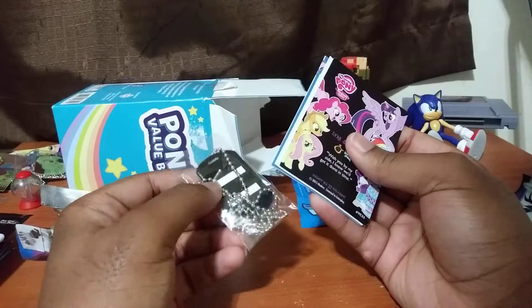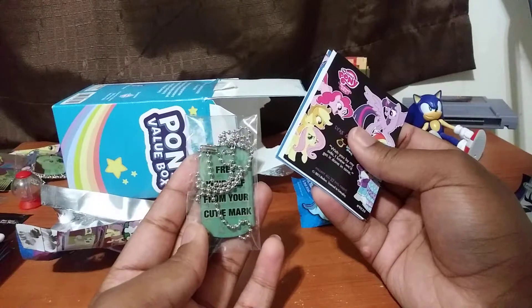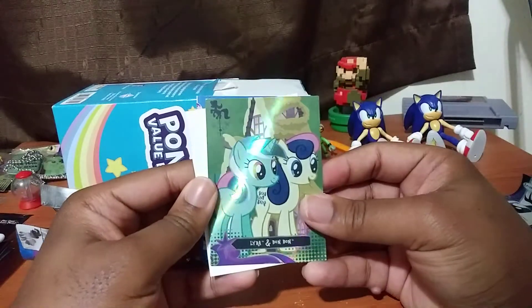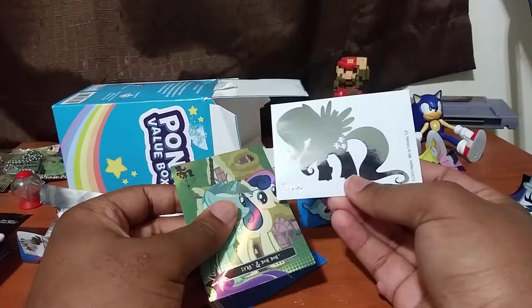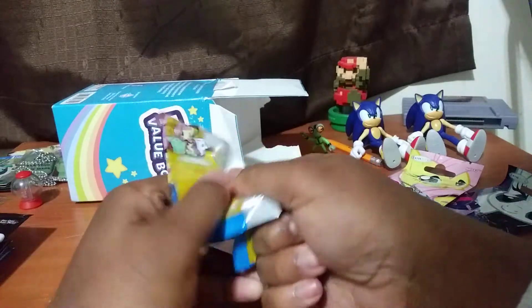I don't know what this is. Free yourself from your cutie mark. That's interesting. Let's see what the card is — Lyra and Bon Bon, also known as Sweetie Drops. Oh, that's very cute. This is very nice, guys. Let's see what the tattoo is. Fluttershy. That's four characters out of the main six. So far so good, guys. We got like three more dog tags left, so let's see how lucky we can get.